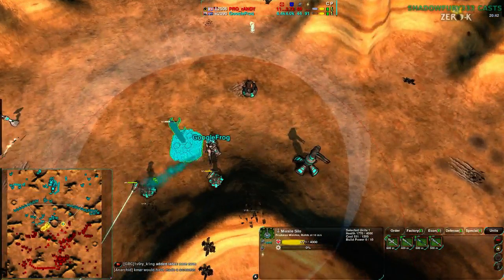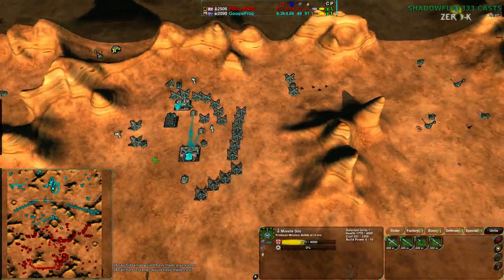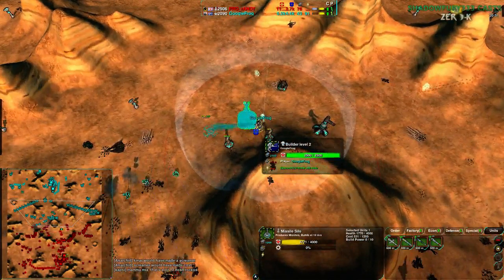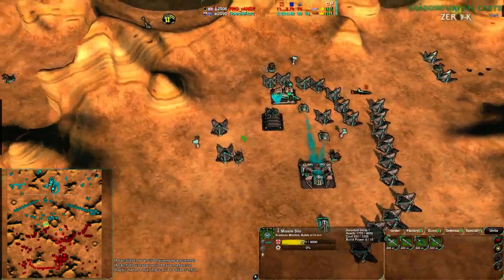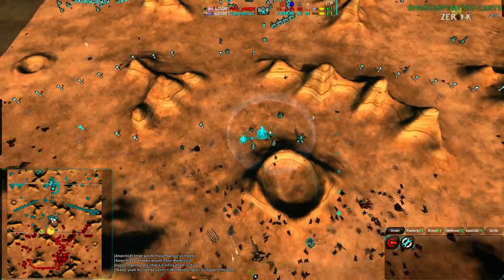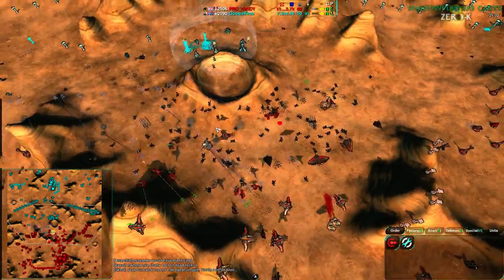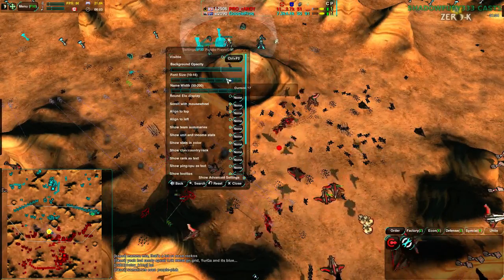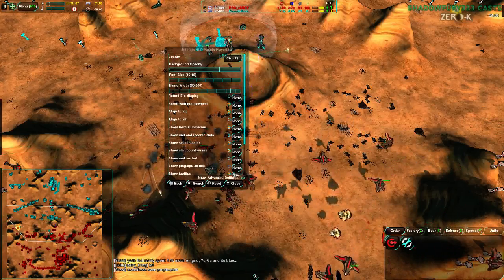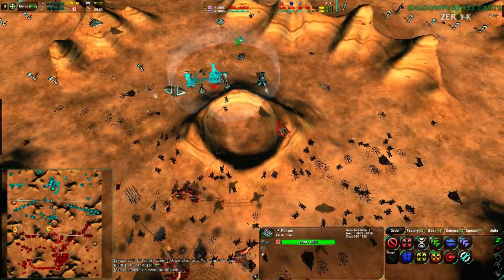The missile silo is still not being constructed. More lotuses are coming in — so much reclaim, that's what they're fighting for. Google Frog has now finally gotten a fusion plant — or just enough solar. He's getting behind in eco but his energy is okay; everything else, not so much.